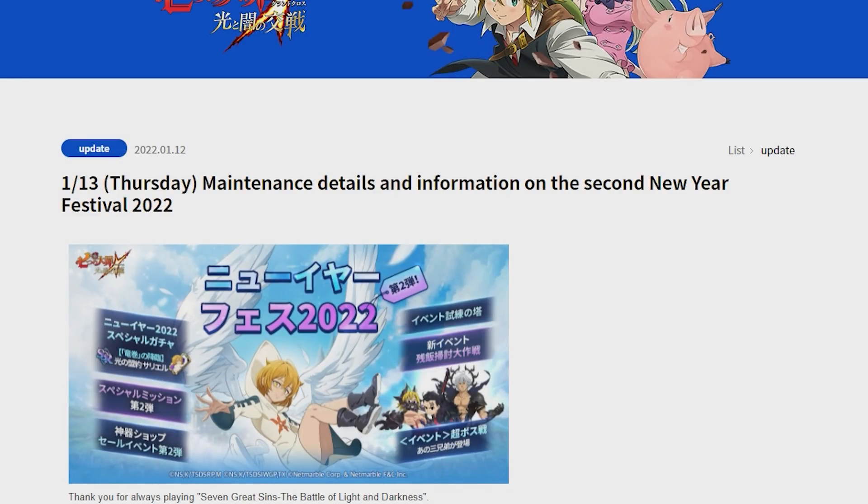Alright boys, today Netmarble has given us a bait banner like no other. Obviously, the Flex Tape is always there — Flex Tape is here. They literally just slapped him on to bait it and they brought out a new Sariel unit. Today we're going to talk about it, a lot to go over. If you're new to the channel, like and subscribe, let's jump straight into it.